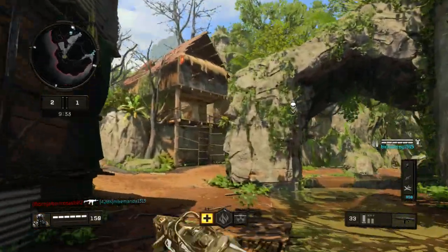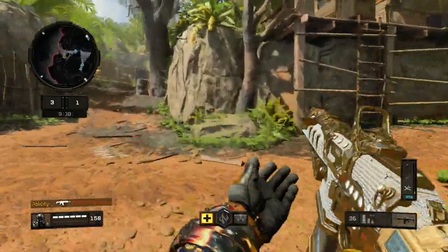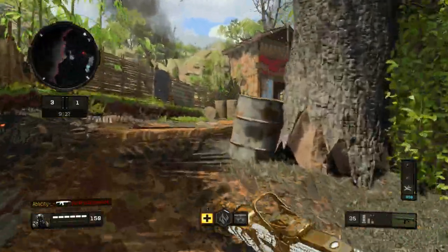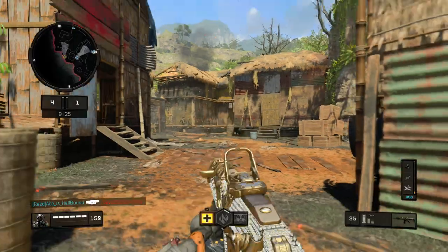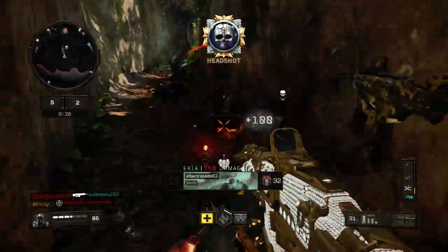What's going on guys, it's your boy Blistery here and today I'm bringing you guys a 79 and 2 gameplay with the ICR. You guys already know how it is with the ICR — it's really good on maps like this, like Jungle and Firing Range, just because it has no recoil.